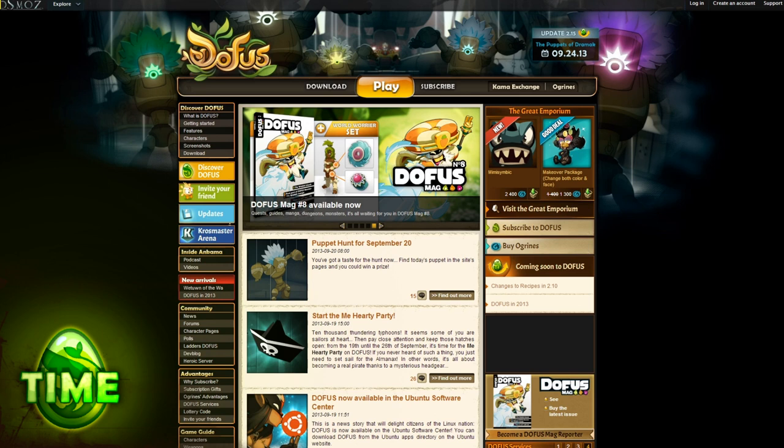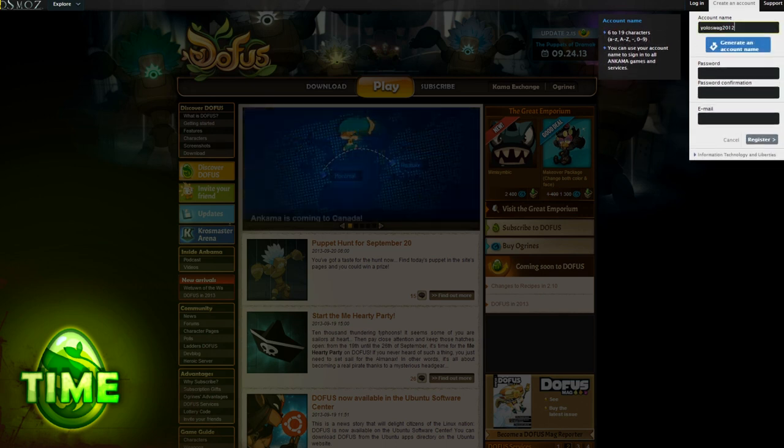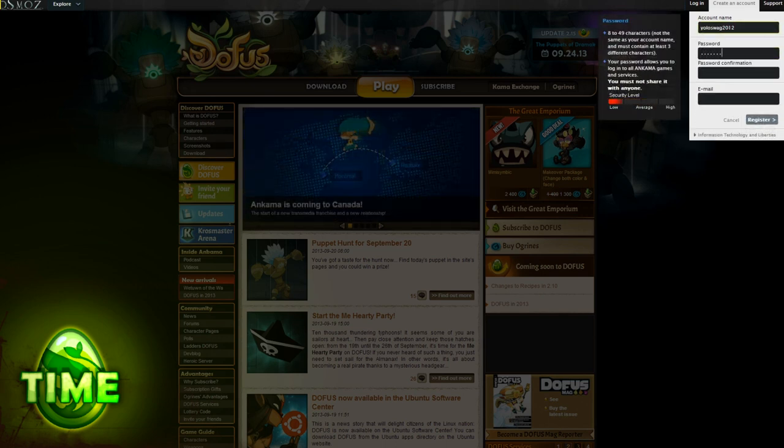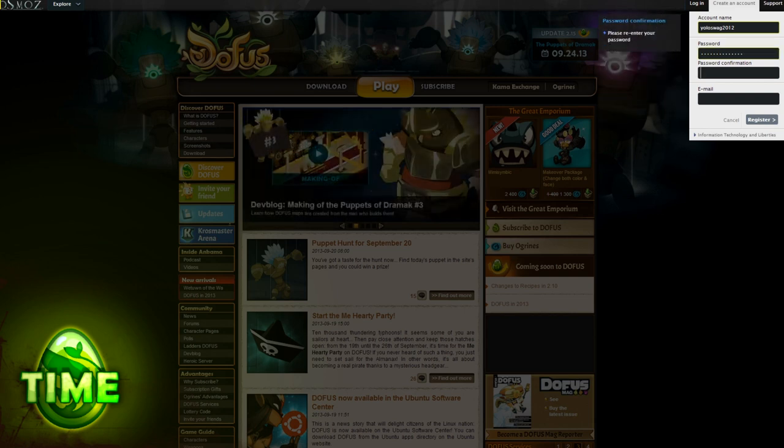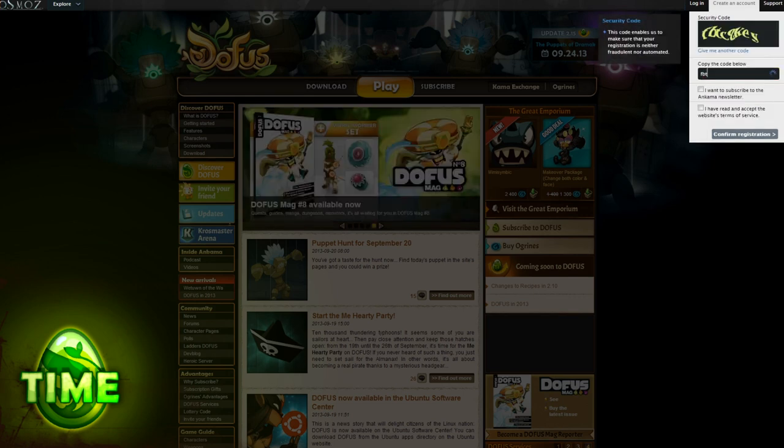Your epic adventure begins by creating your Ankama account. Perhaps it's not the most epic of beginnings, but it's an important step. You can create this account quickly and easily by visiting DOFUS.com and clicking Create an Account. This will send you to a place where you can choose your account name and password. Don't forget to use a valid email address when creating your account, because you will need access to that email if you ever forget your password.